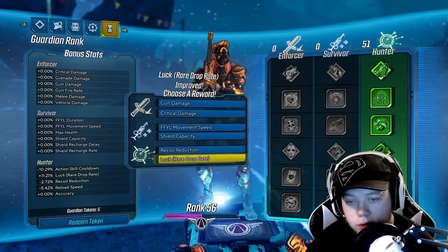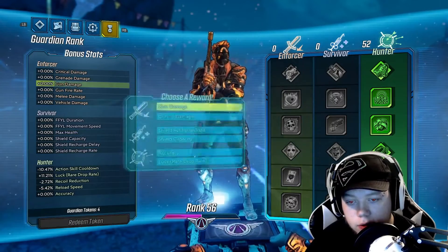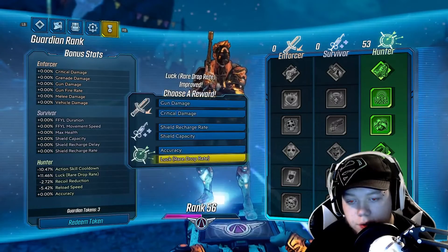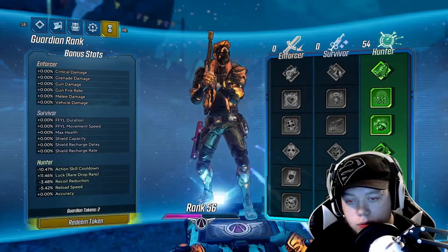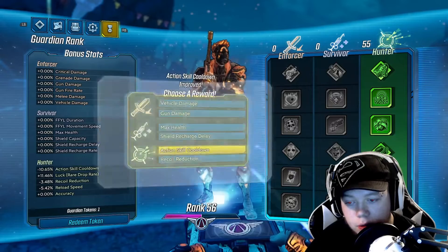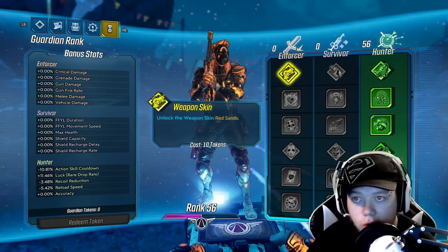Oh, accuracy went away. Action skill cooldown — we need a lot of that. Luck too. We're almost there, two more... one more... Alright, we spent all our tokens.